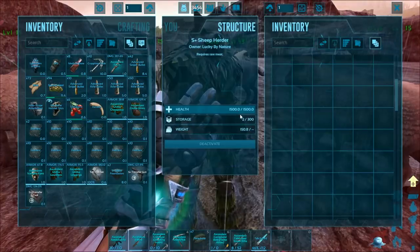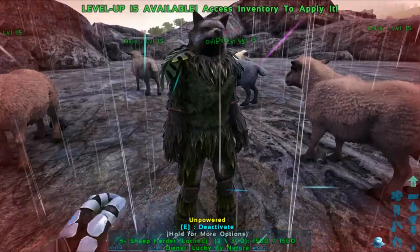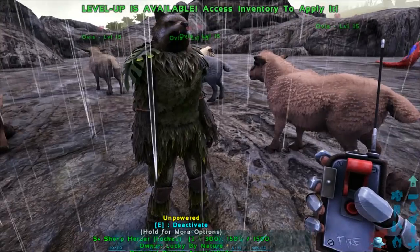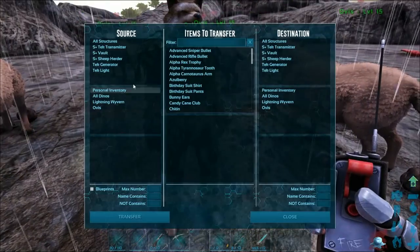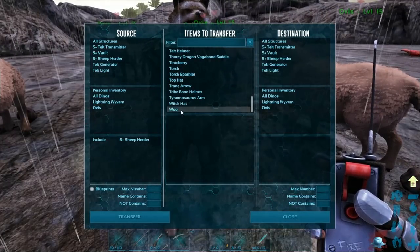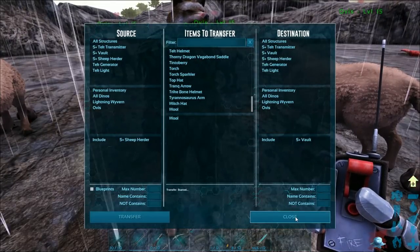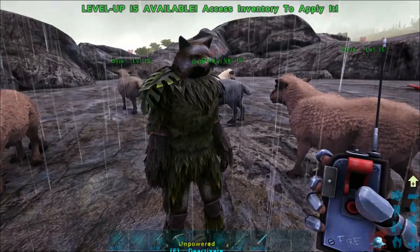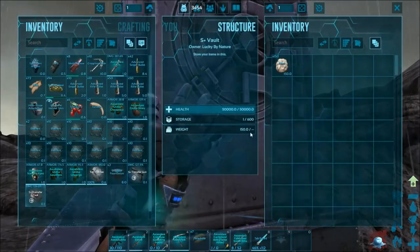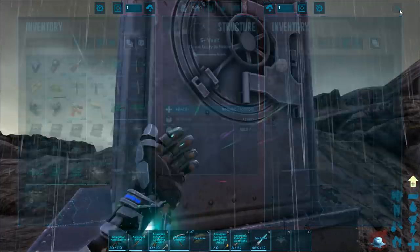It will keep collecting wool forever and ever, and it's got 300 slots — you just cannot go wrong with this. We'll go into detail with the transfer tool, but there's my vault. So it's activated — we go to the sheep herder, go to wool, then go to our vault. You can name all of these so it works, then hit transfer.